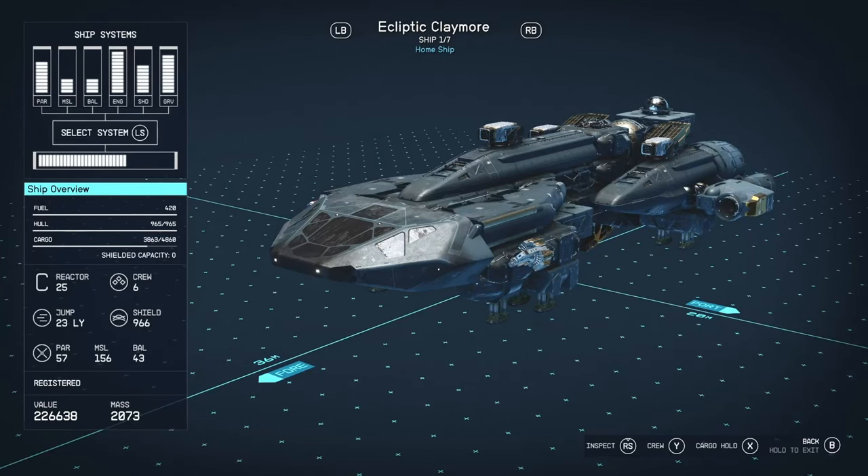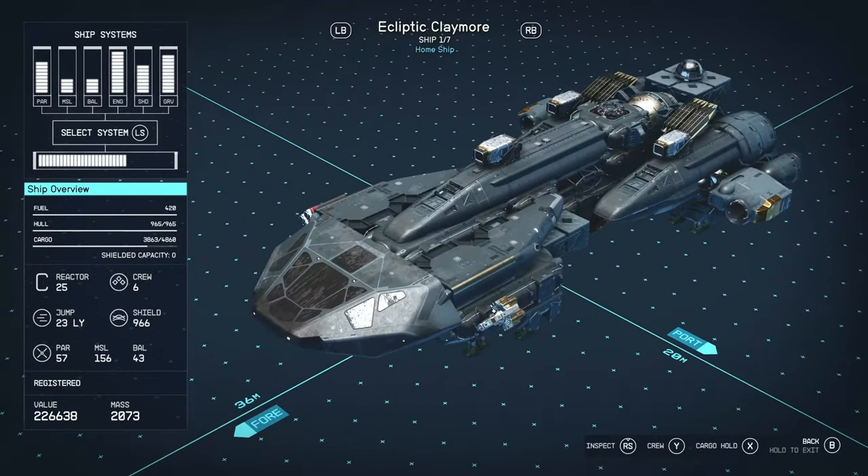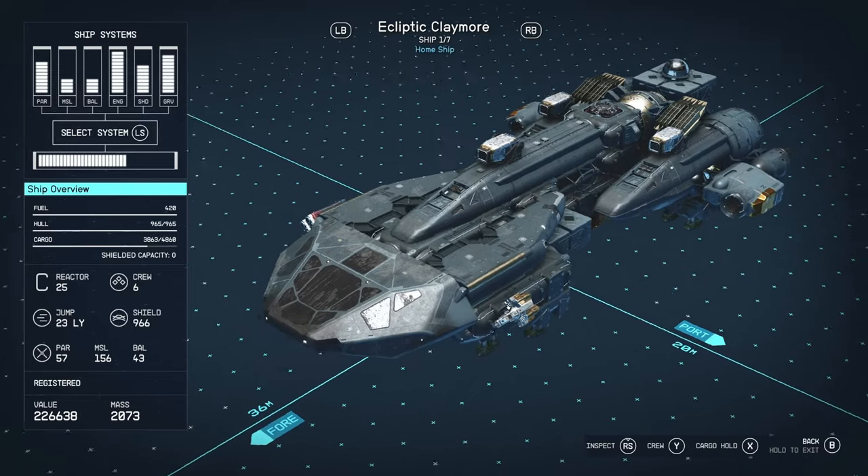Hello there, welcome to another Starfield Ship Review video. In today's video we're going to be looking at the Ecliptic Claymore. As the name suggests, this is a vessel that is in use with the Ecliptic Mercenary Faction.